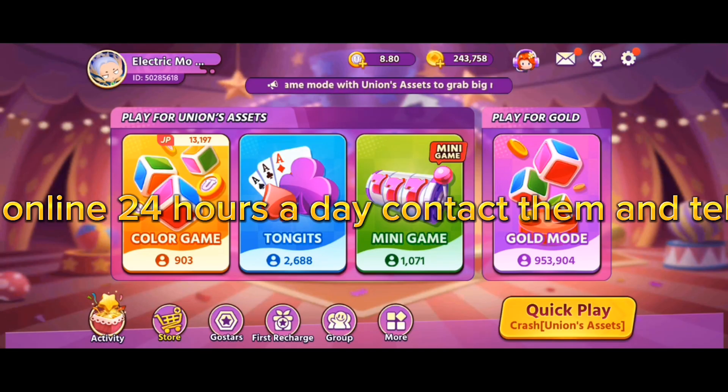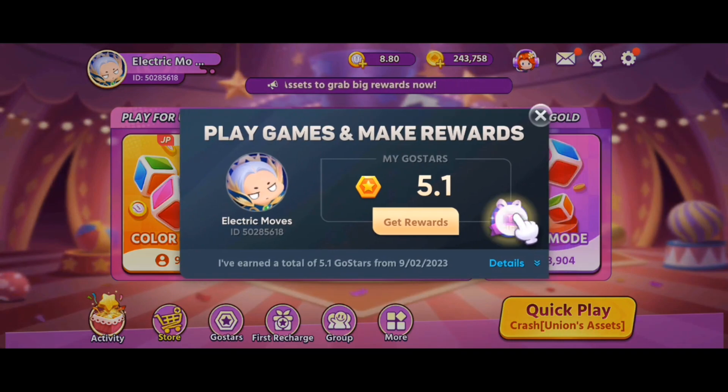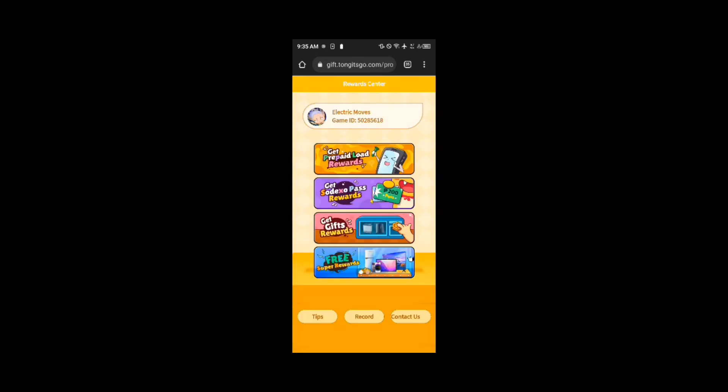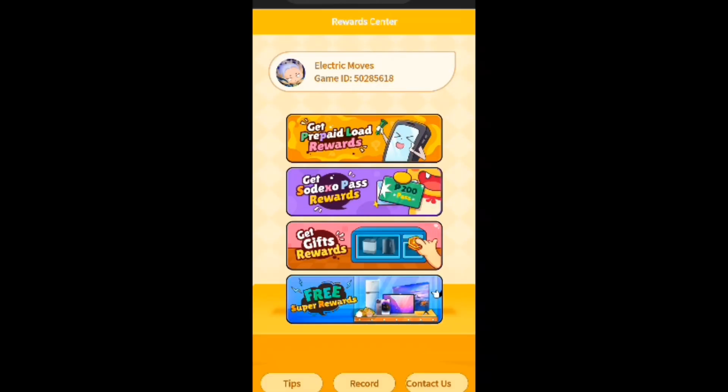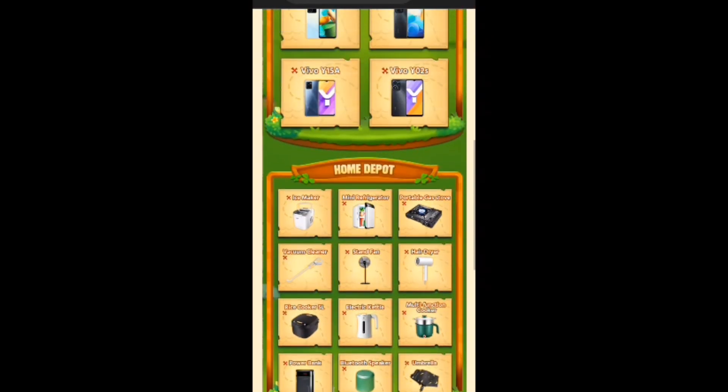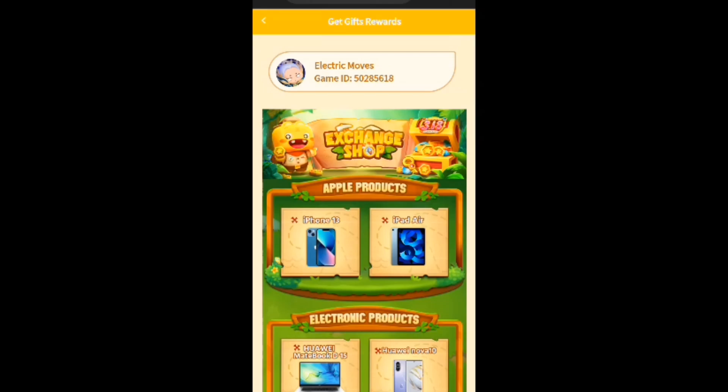When you have 50 Union assets you can redeem your rewards. Click on the button and choose one at random. They are online 24 hours a day — contact them and tell them you need to redeem to receive your rewards. The rewards are pretty cool. So what are you waiting for? Download Color Game — link name in my description below.